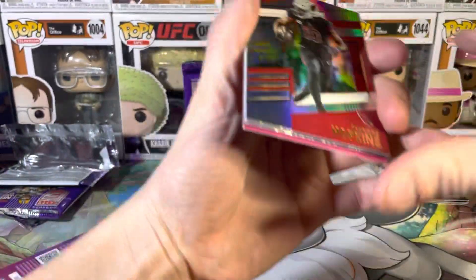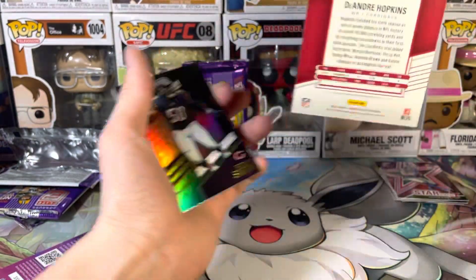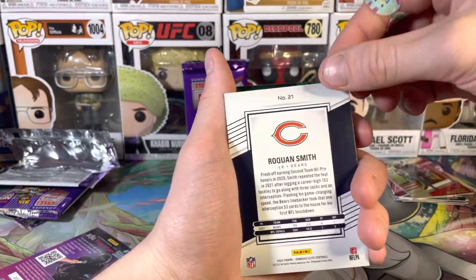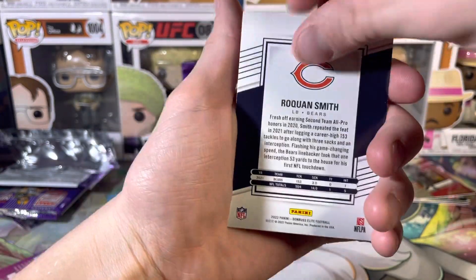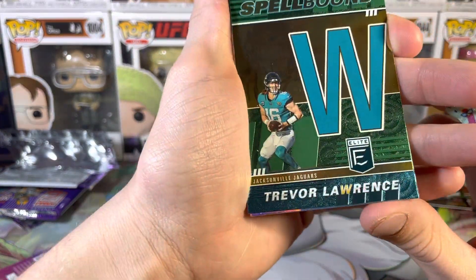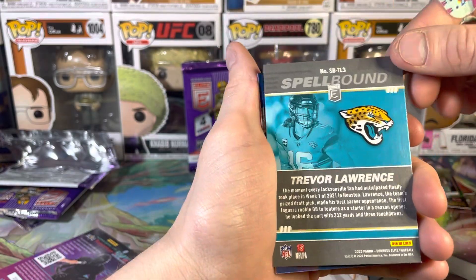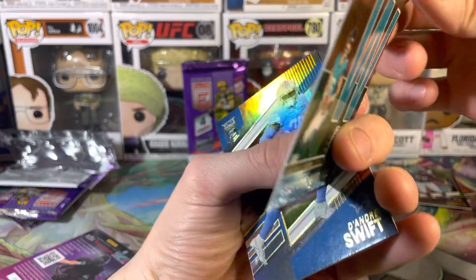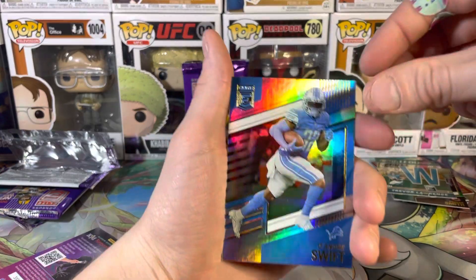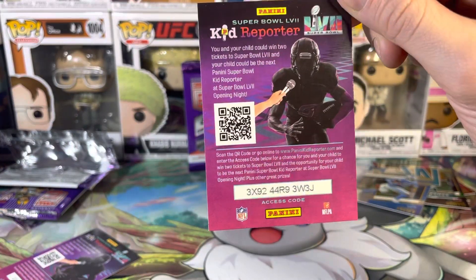I know we can — oh god, we got a D-Hop on steroids! There's the back of his card. Jilly Smith — oh my god! And a Spellbound Trevor Lawrence — you guys can see it right there, that one is pretty freaking dope. Big fan of that, and a DeAndre Swift with his statistics and a code card.